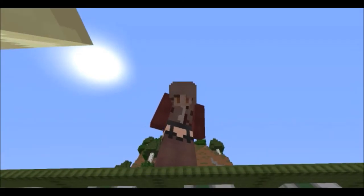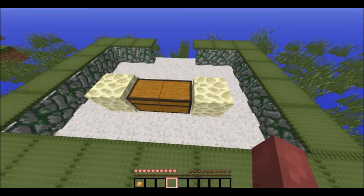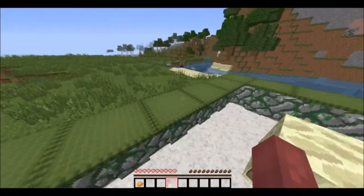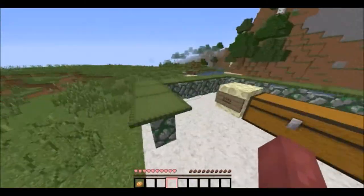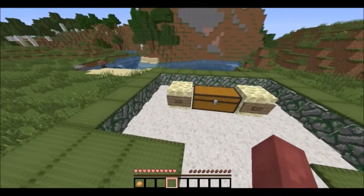Hey guys, so today we're doing the lucky block challenge. I was tagged by Vipsy, so let's get started. Here's our little podium setup. I like the color green so I thought we would put green and maybe it'll give us luck.